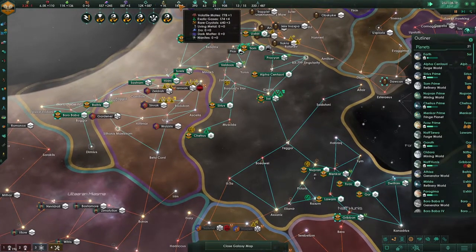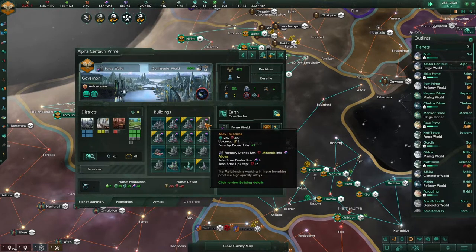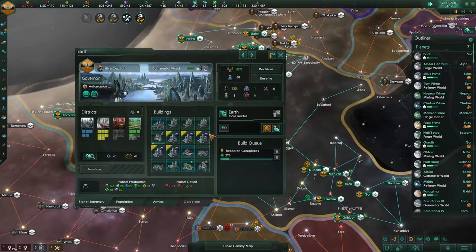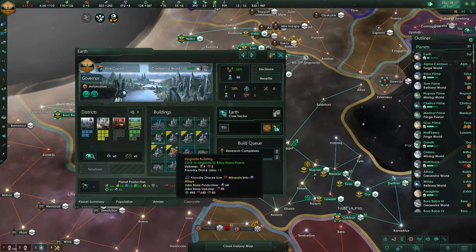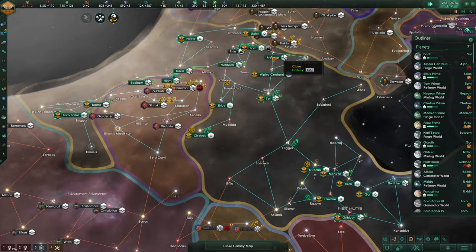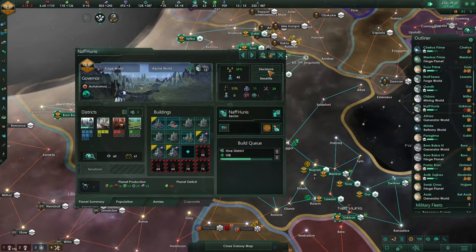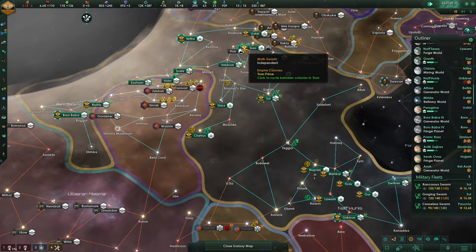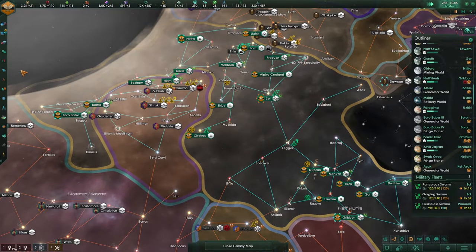We have to make sure we don't go down by upgrading all of these. Some alloy foundries — only on Earth I see the mega foundry. We need more minerals — mineral planets, sure, why not. Let's not change anything and just see what happens; wait until all these planets are stabilized. Let's speed up because I would like to end this episode with the modification of all of our species.